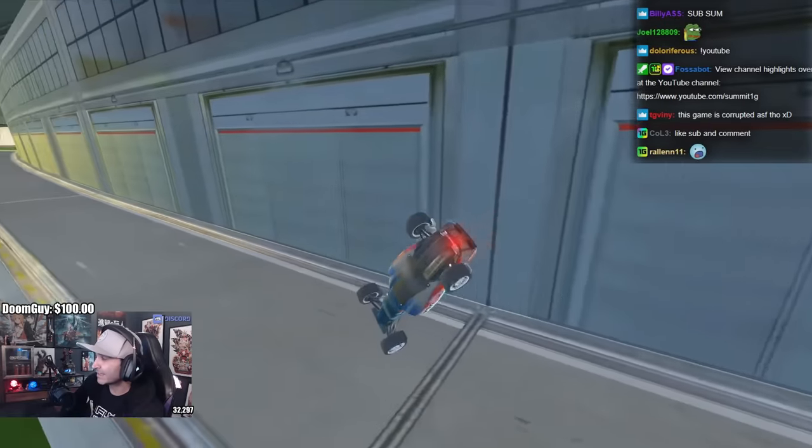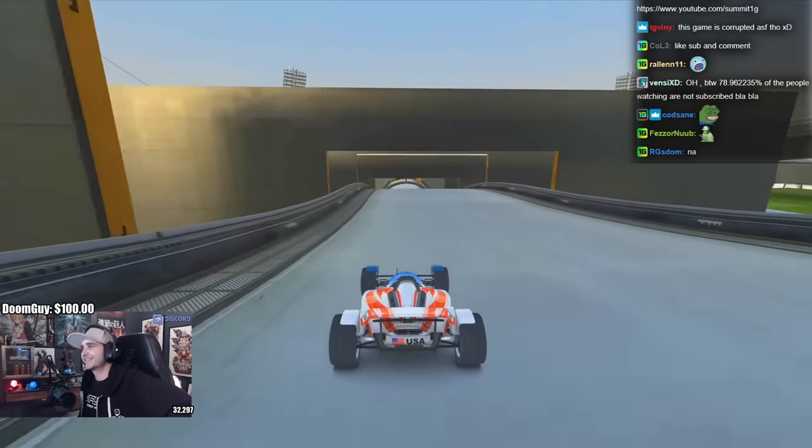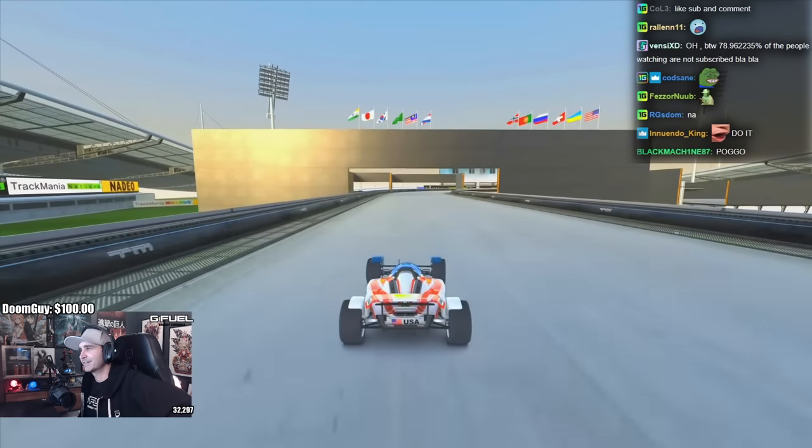Taking around 19 seconds to complete. At first glance, the track doesn't look that interesting. A12 Speed is a very straightforward track with only a few turns, and there aren't that many tricks you can do to save time.